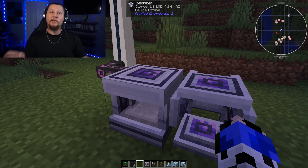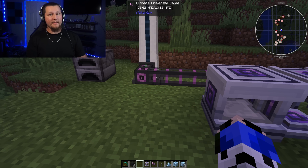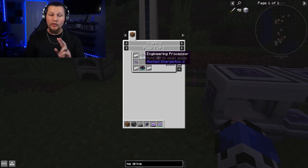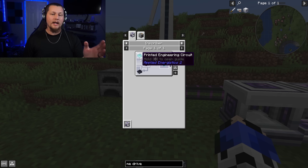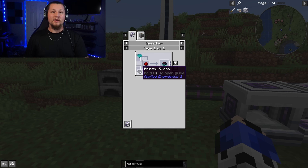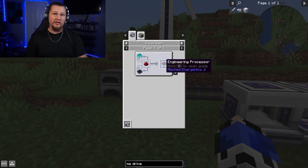Once you have the charger and inscriber set up, you're ready to start building components for your ME system. The first piece we're making is the ME Drive. You'll need four iron ingots, two engineering processors, and two flux ME glass cables. To make the engineering processors, you need printed silicon, redstone dust, and a printed engineering circuit. Each engineering processor takes one certus quartz dust, one diamond, and one redstone, so for two processors you'll need two of each.